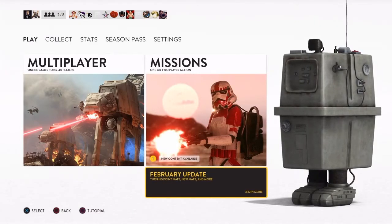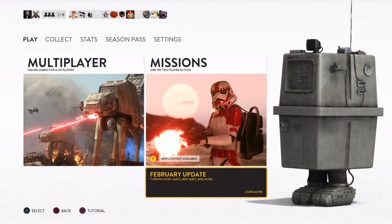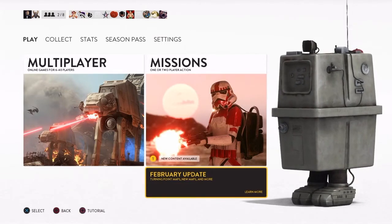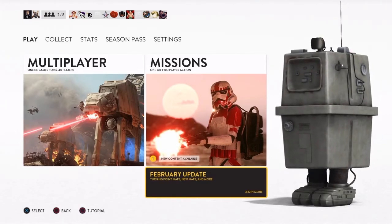You'll first notice the update at the main menu where you'll see a new content available label on the mission section. Underneath this there will be a box saying February update as well where you can read EA's blog post about the update in your console's browser.